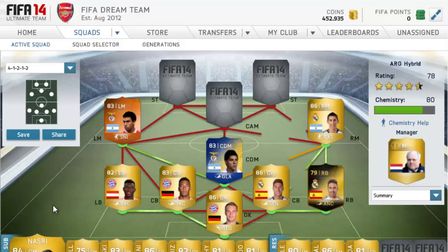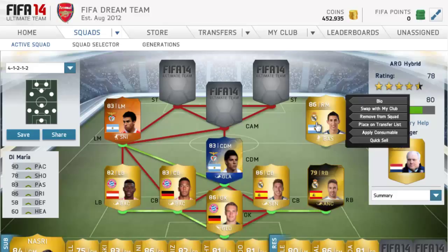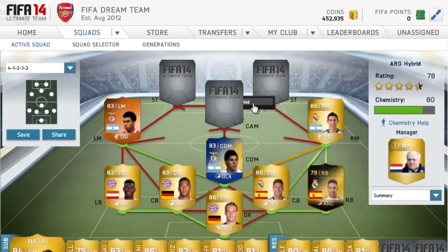At right mid we have Engel Demario. He's probably better at right wing, but at right mid he's pretty good because he has so much pace. He doesn't have as good a shot as Guyton, but he has better passing and better dribbling.